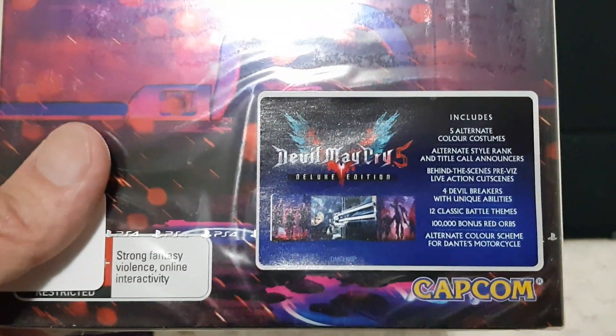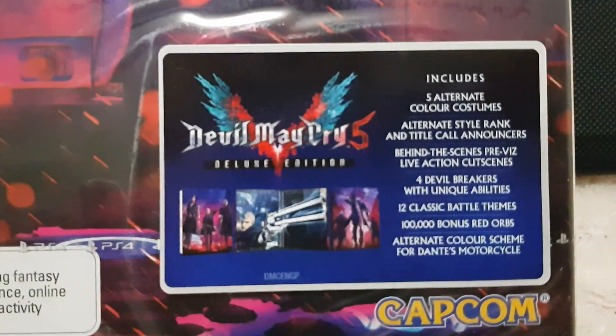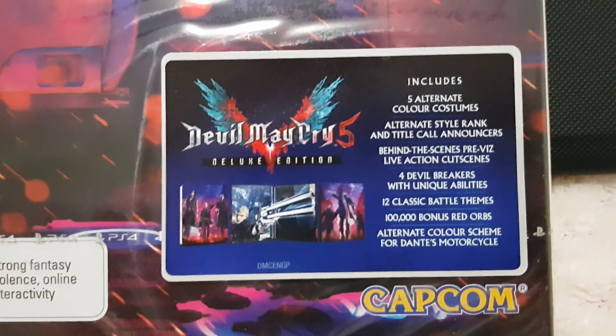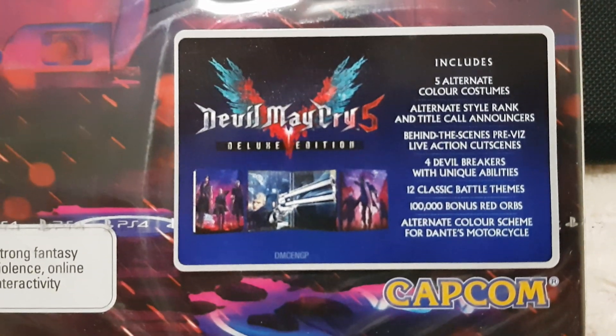What do we have here? So five alternate color costumes, alternate style rank and title announcers, behind the scenes previews, I think the video live action cutscenes, four double breakers with unique abilities, 12 classic battle themes, 100,000 bonus orbs, alternate color theme for Dante's motorcycle.